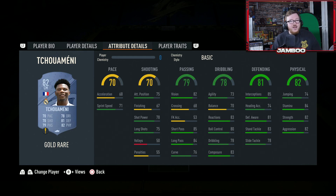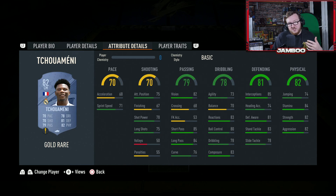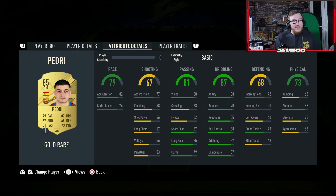We then have Tchouameni — only 82 rated but he feels insane in-game. Six foot two, it's probably that interception stat that makes him feel so good. Really nice physicals, good on the ball, good passing, easy to link as a Frenchman at Real Madrid. And here is his teammate Pedri — insane on the ball. It depends what type of CDM or CM you want: Tchouameni is more of a destroyer, while Pedri is a more technical player with insane passing, insane ball control and okay defending to go with it.